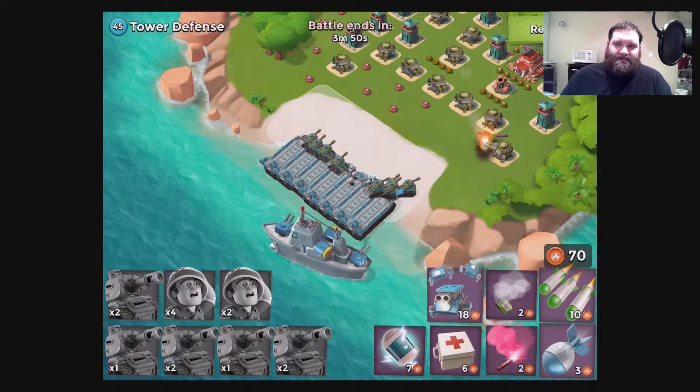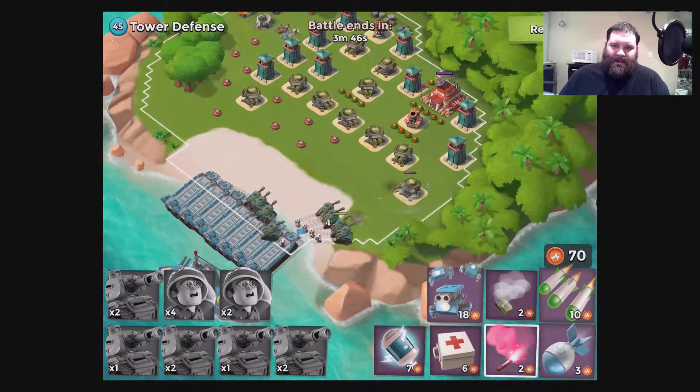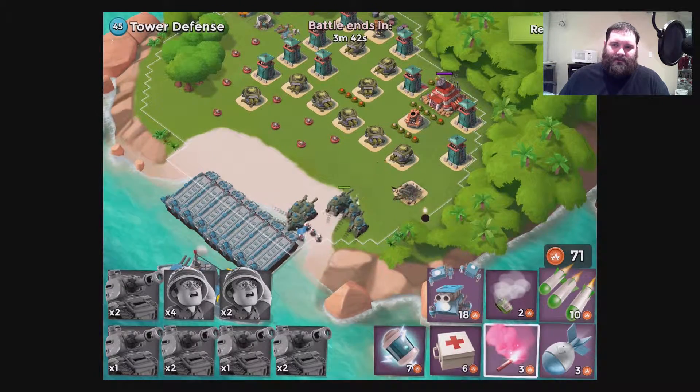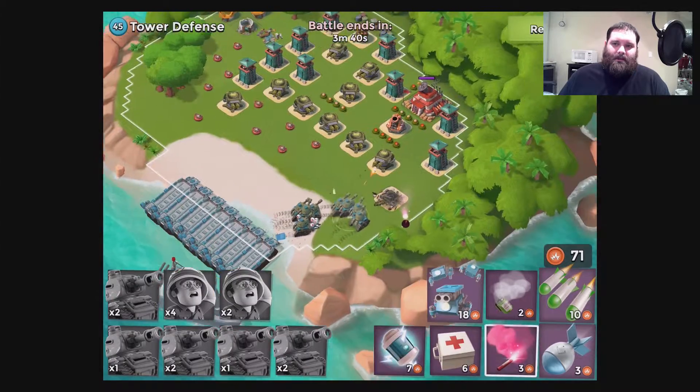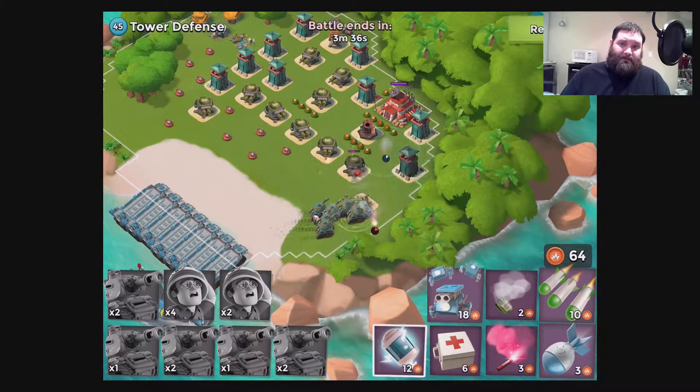Then we're going to land everything on the right-hand side because that's closest to the HQ, and they'll just naturally go up and beat up on these poor machine guns without taking any real damage. Now I've got a little bit of extra GBE.